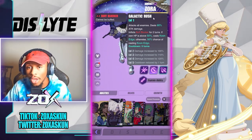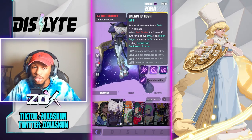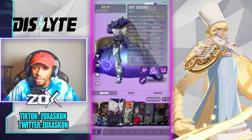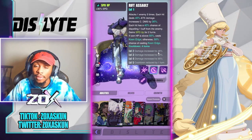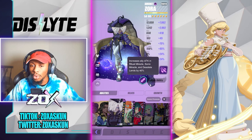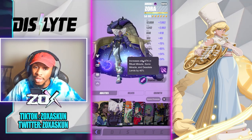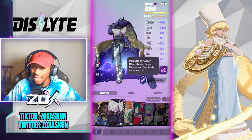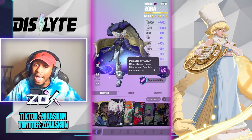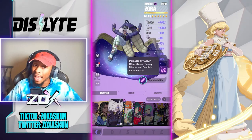You have a slew of damage parameters to scale up, and on that last skill up it reduces cooldown, same for the other one. Lastly, her captain ability increases ally attack in Ritual Sonic Miracle and Desolate Lands by 40%, and I think this is actually going to be the highest PvE attack captain ability currently in the game.